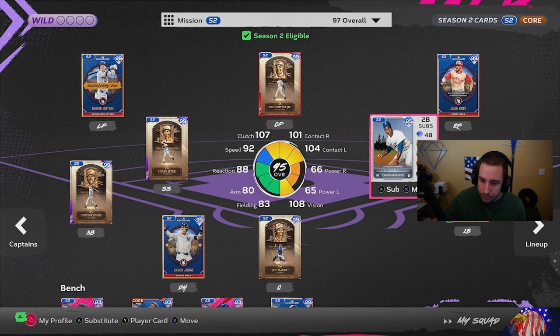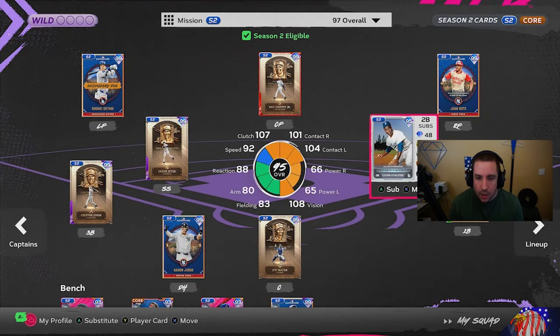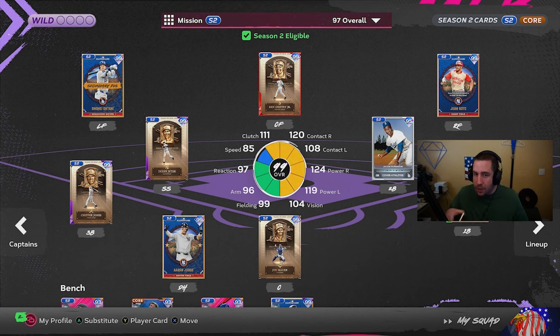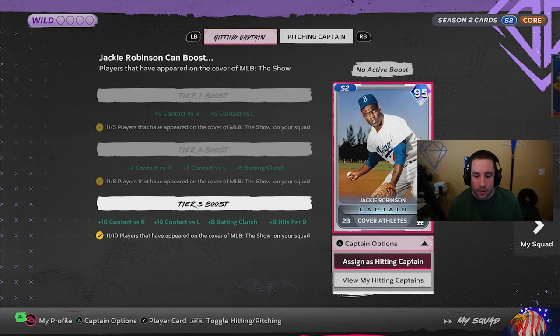First, make sure you have the person that you want to replace the captain with on the bench. Then go to your mobile app and select and view the lineup that you're doing this on — mine's the mission lineup. Go on your phone, go to that lineup screen, just make sure it's on that lineup screen. Then you're going to go and assign your captain in the game — not on the app — just like I'm doing right here in front of you.